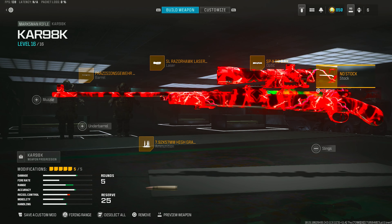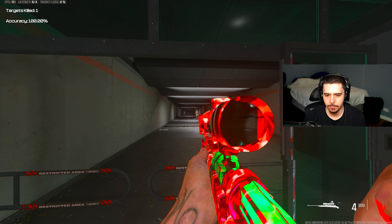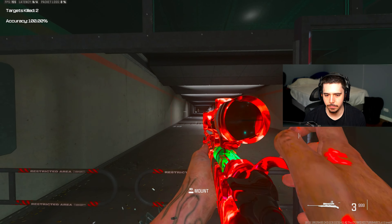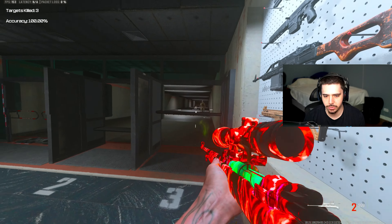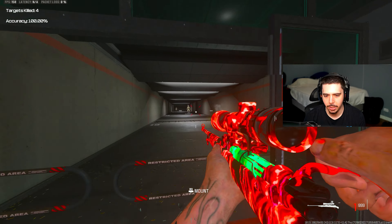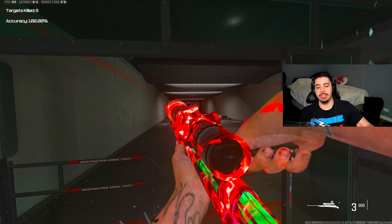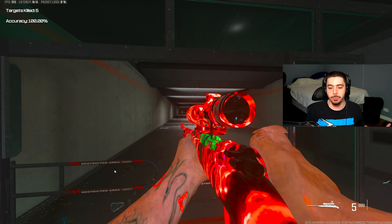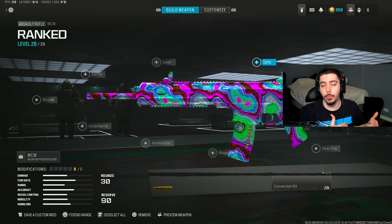Next, we have an optic. Some people like the iron sight, some don't. I'll give you an alternative after, but I like to run the Slate Reflector — it's super clean, clear, and I can see a lot better. My fifth and final attachment is the Rescue 9 stock, which I feel is a necessity because of that increase in tactical sprint speed. You're a little bit faster, and that's something we don't see on other weapons and attachments, so it really makes it stand out.